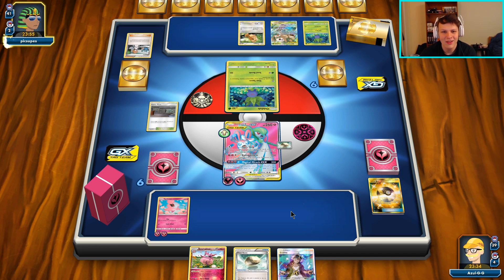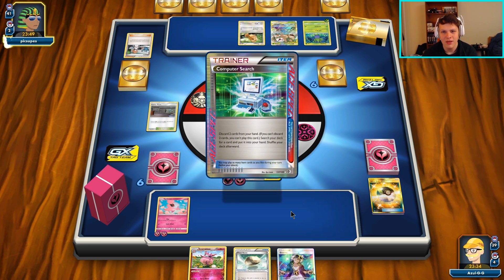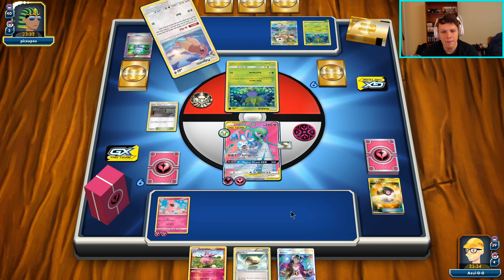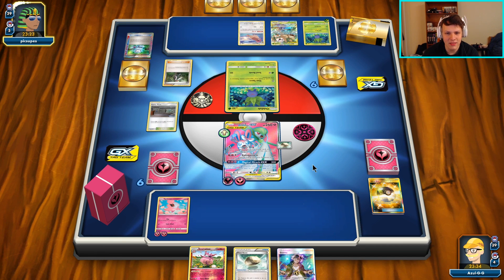Oh no, I forgot to put the Float Stone in play - oops! Hopefully they don't go for the Vileplume immediately - the item lock Vileplume. They're probably going to set up two Vileplumes here with 'your opponent's basic Pokemon can't attack.' That's probably going to be what their game plan is. That's fine with me - we can combat those. We want to get rid of the Pidgeotto so that when we do Magical Miracle GX, they actually can't draw out of it quite as easily.